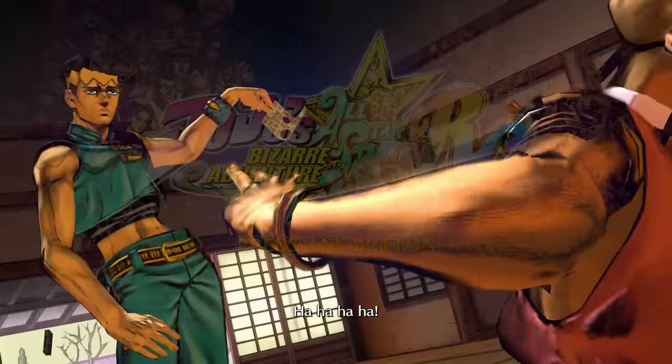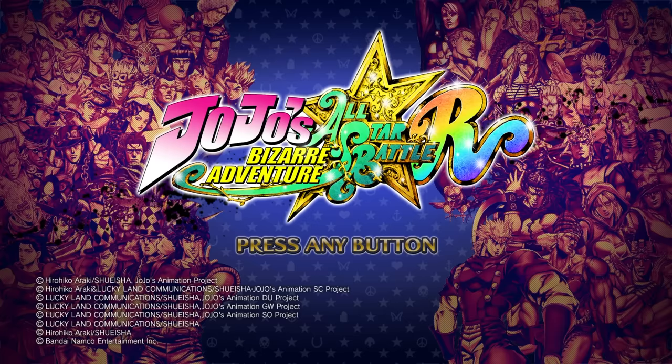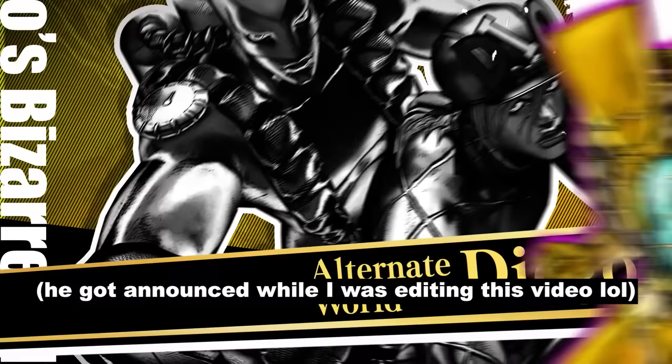The background characters at the title screen actually include the DLC characters in the roster — you can see Risotto, Enkeicho, Stroheim, Final Pucci, and everyone up until this point that hasn't been released. I think the newest character coming out in a few days is going to be Alternate World Diego — that's been datamined. Jumping into the game now, I'm going to show off a few of the very small UI elements that just improved the game a little bit.